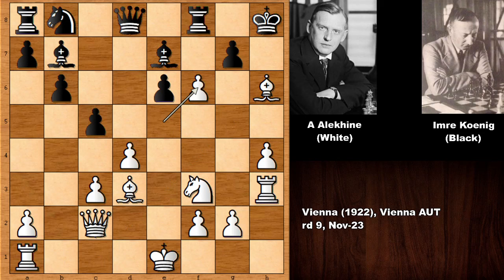So after bishop takes on h6, we have f5, and then e takes on f6 en passant. Bishop takes on f6 and bishop to g5. If capturing the bishop, capturing back with check, and black is not going to survive.